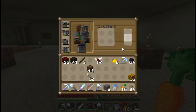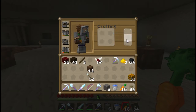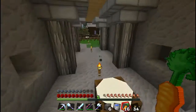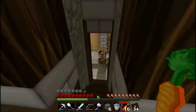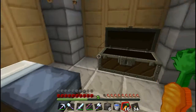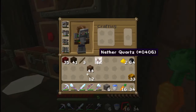I got some glowstone, and I found a — as you can see I got my fortune pick — I found a freaking Nether Fortress. It's right near our freaking portal. I didn't even see it. I'm going to have to show you guys that in a different episode though. Not this episode. I got some cords too, and I'm probably going to need more of that later on for different buildings.